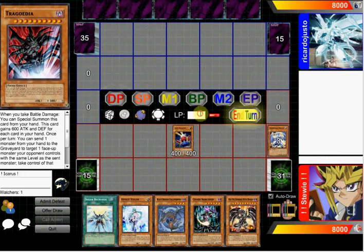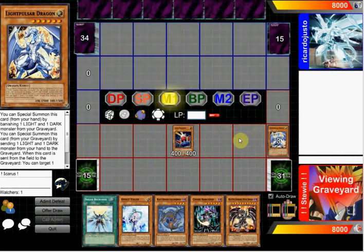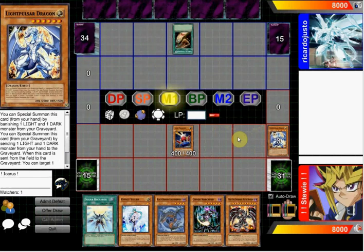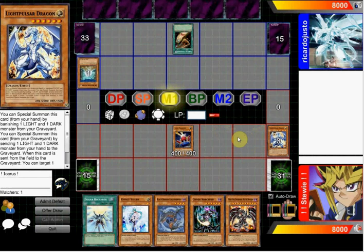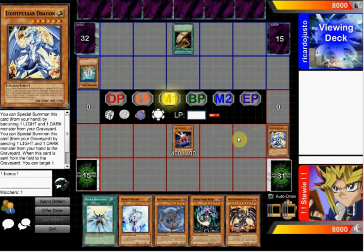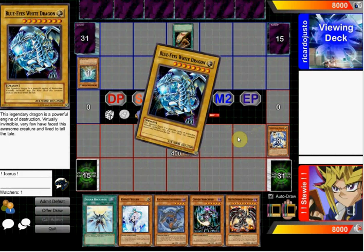I start out with that Card Trooper mill, being able to mill Trigodia, Light Pulsar, and Dark Flare — that is an amazing mill. In this duel we're really going to see which Dragons are better. Personally, I'm not the biggest fan of Dragon Millers, but I've always loved Chaos Dragons ever since they first came out in the structure deck back in 2012.